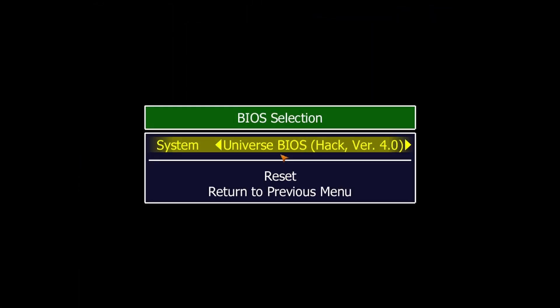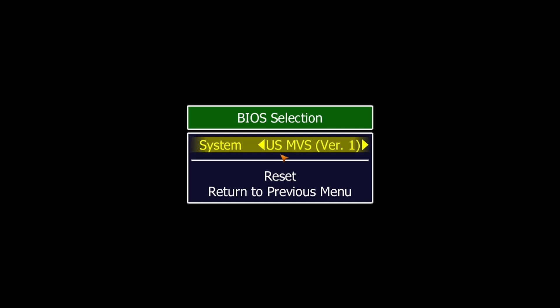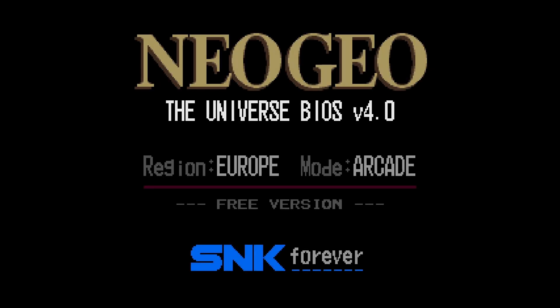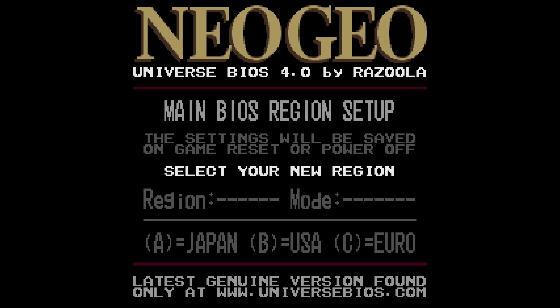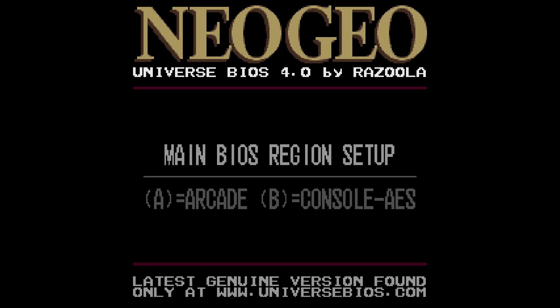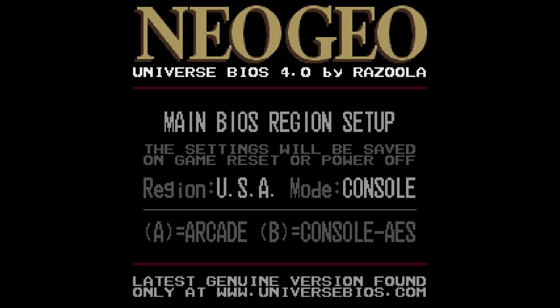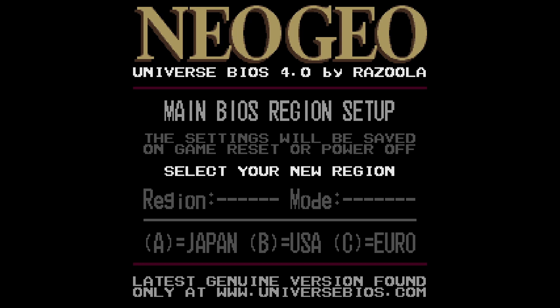So it's not just as easy as going into the test menu and swapping a few things around. However, there is a perfect solution to this situation and it's called the Universe BIOS. This is a custom made multi-region BIOS that was made for original hardware, and it allows for region switching on the fly. You can also switch between MVS and AES versions of these games, which is absolutely amazing. And it also brings with it a whole bunch of other fixes and tweaks at ground level.